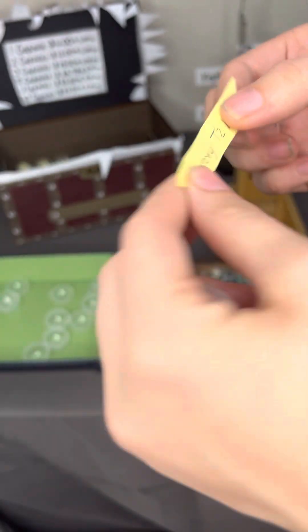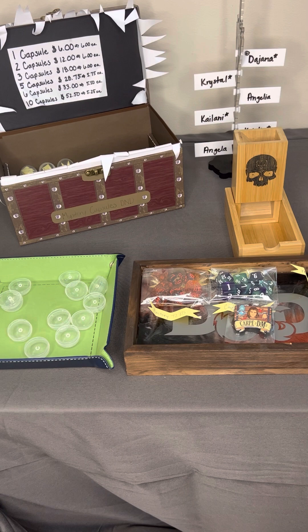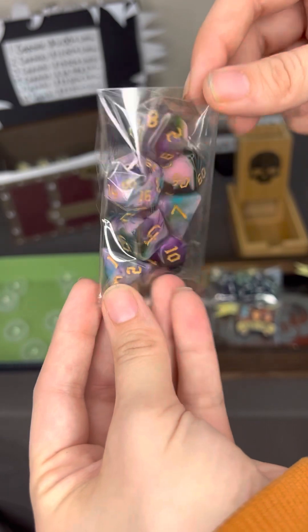And finally, our last item is going to be another factory tier two. For this one, we're going to do one that adds a little bit of pink into it. We're going to do this purple, green, blue, and pink marbled set.